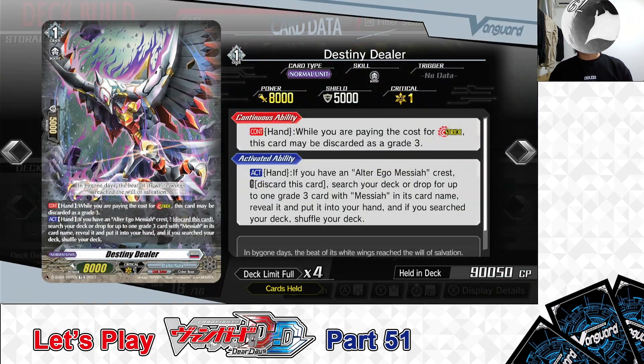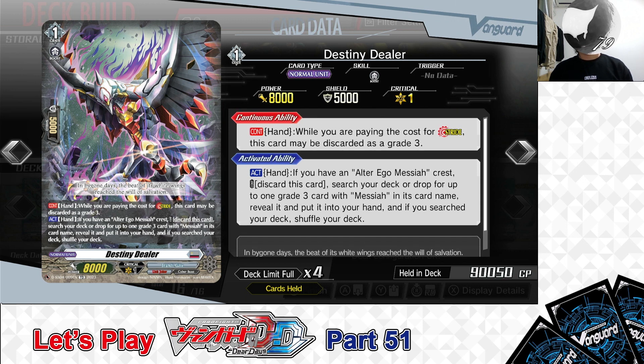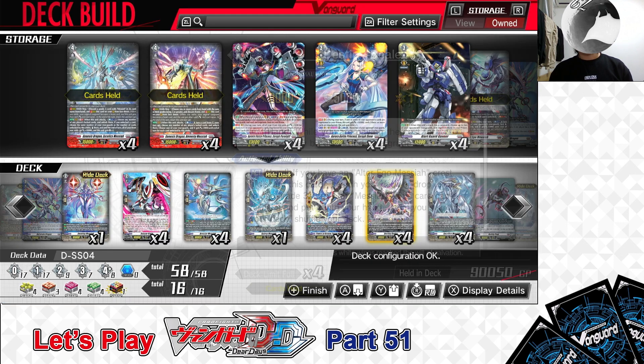Next up, Grade 1: Destiny Dealer. First Skill: Continuous from the hand — while paying the cost for Stride, this card may be discarded as a Grade 3. Second Skill: Action from the hand — if you have an Alter Ego Messiah Crest, cost: discard this card. If the cost isn't paid, search your deck or drop for up to 1 Grade 3 card with Messiah in its card name, reveal it, and put it in your hand; if you search your deck, shuffle. Destiny Dealer alone can cover a Stride cost, saving hand cards. Its second skill lets you search for a Grade 3 Messiah from deck or drop. We have 4 in the deck.